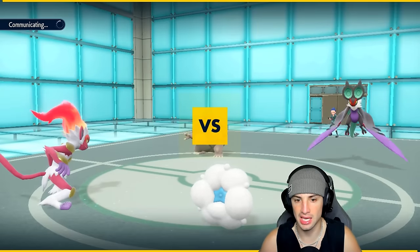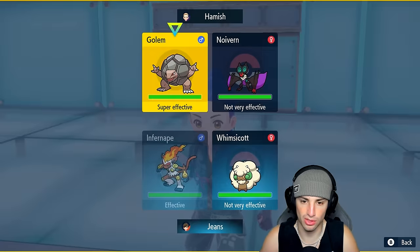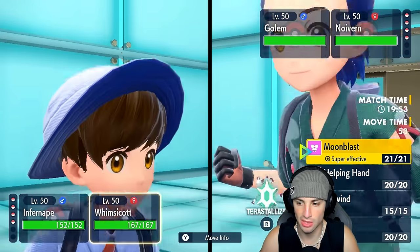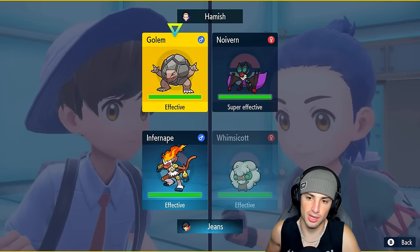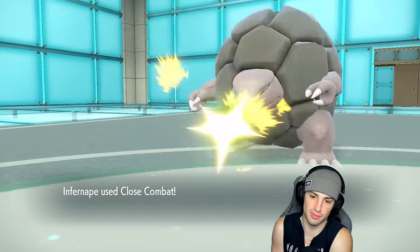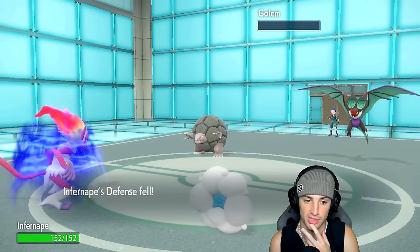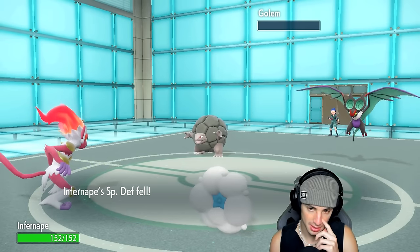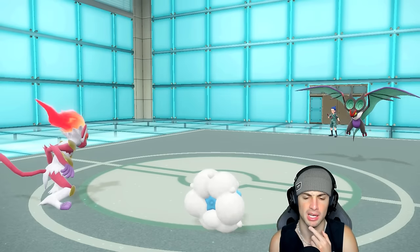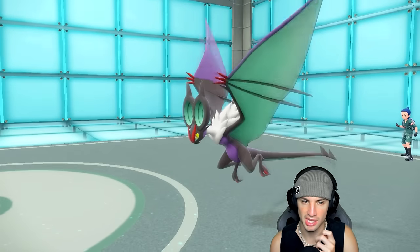Could be an Explosion here, which looks terrifying. I'm going to double down and go straight into Close Combat on Golem — not dealing with it. Oricorio protects, Infernape uses Close Combat. Is Golem Sturdy? No, it's not — that works out perfectly. Infernape one-taps Golem, no problem. I'm almost positive Golem does learn Sturdy. The opponent sets up Tailwind, but that's fine.